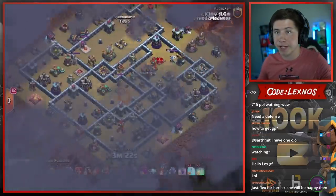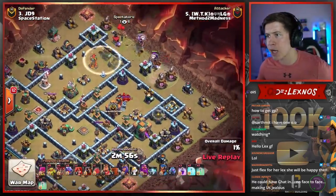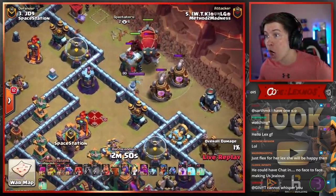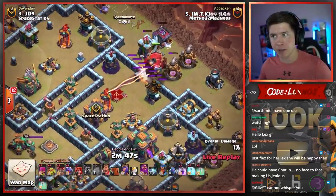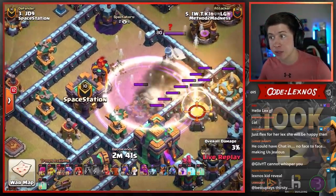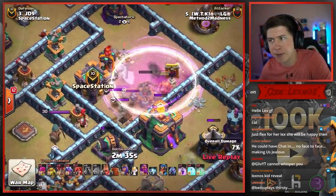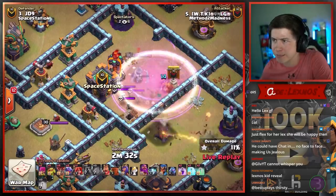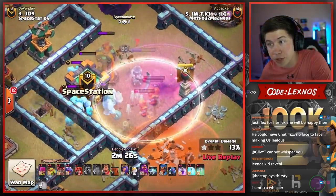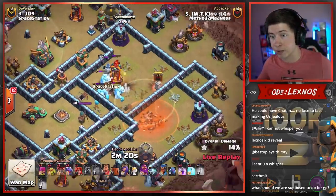Method to Madness are in with their next attack, coming in with a little Dragon action — he's got six Invisibilities. Finds a Tornado on the outside. Blimp hits the Tornado, but the Tornado's expired. Seeking Air Mines kill the Hound. There's the Invisibility. There's one giant bomb — did it hit the Wizards? Next Invisibility is in. Small bombs are there. Skelly Trap is there. They go for the Town Hall. Looks like JD9 tried to bait that attack, but the bait didn't actually work. Next Invisibility down. One more small bomb. The Super Wizards are still alive. There's the giant bomb — the Multi stays up. That could be important.